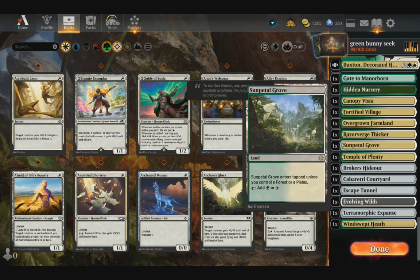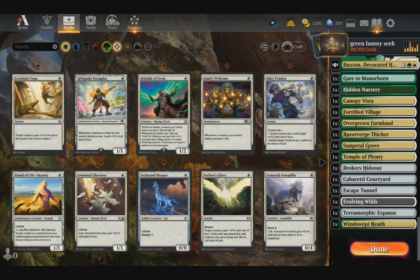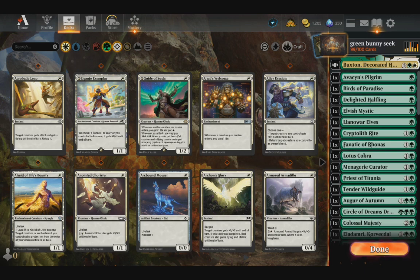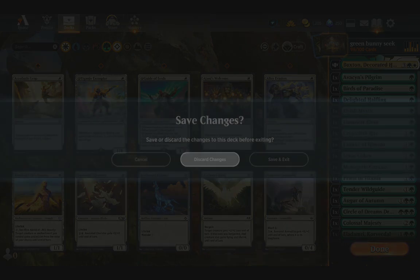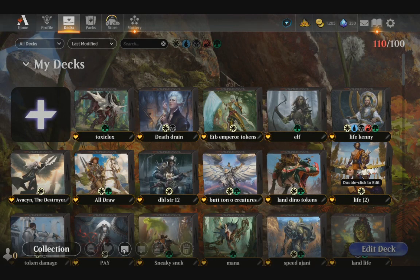I've got Sacrifice Lands and some Tap Lands. These are the ones that have conditions that are easier to trigger, so they come out untapped more often. Let's discard changes and play.